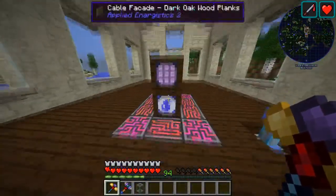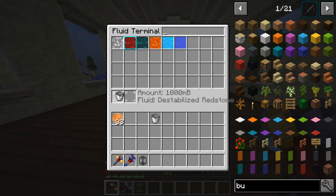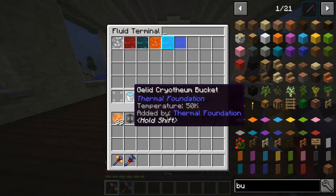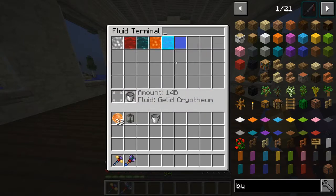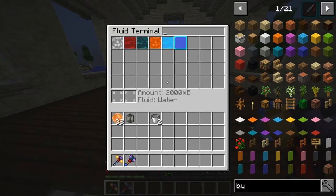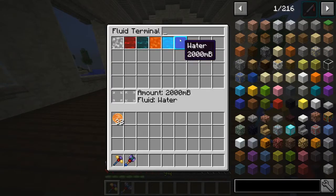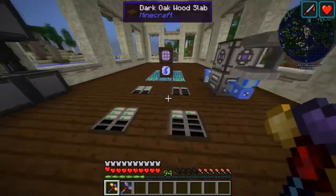We put it into here, select the gelid cryotheum, and it fills almost instantly. Nice - there's a gelid cryotheum bucket. I thought you could just click on the fluid, but nope, doesn't look like it. You have to have a bucket or some sort of tank to put it in, which always makes sense.